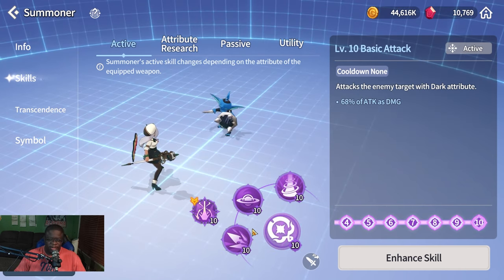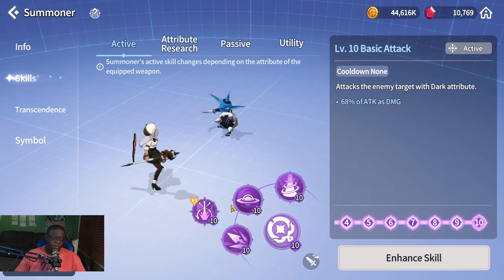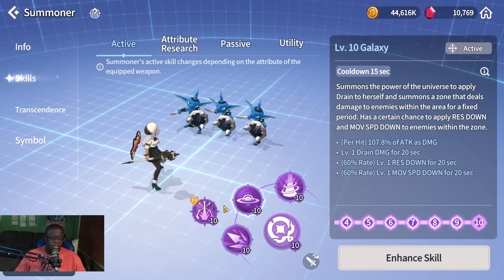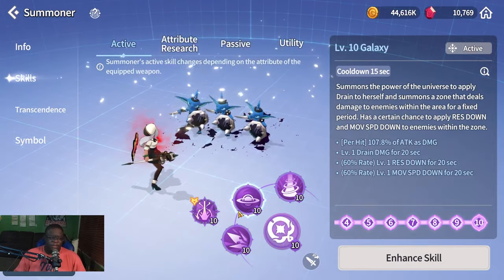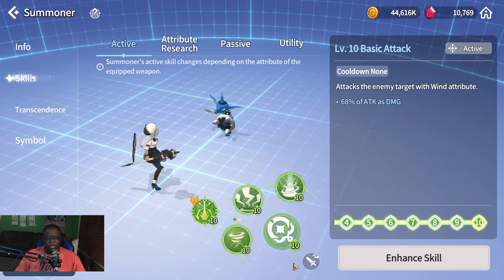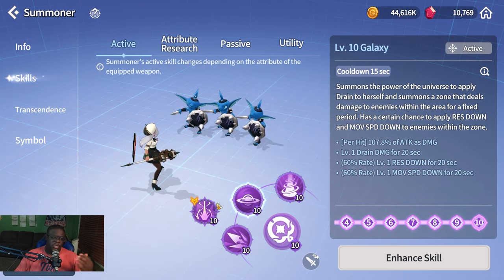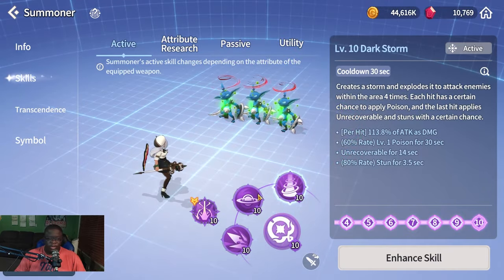Dark Staff is arguably Orbia's best staff. Her S2 applies vampire to herself — this is why Orbia is exceptional in Galagos, where she can solo up to two and a half floors. She applies vampire and can keep it active across her skills. S2 also applies rest down and move speed down so she can kite enemies safely. She can switch to Wind Staff after applying vampire for defense-breaking Brand to deal more damage.